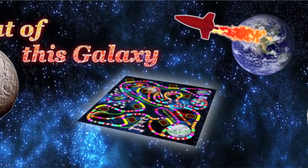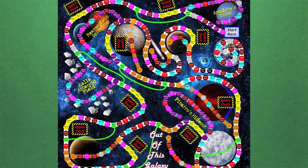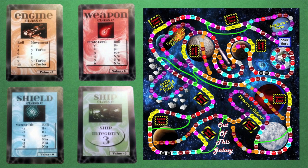Out of this Galaxy is a 2-8 player game with an estimated playtime of 60-90 minutes. Play begins with each player getting a random starting engine, weapons, shields, and ship card, as well as 400 gold worth of coins, and three markers each in blue, red, and green.